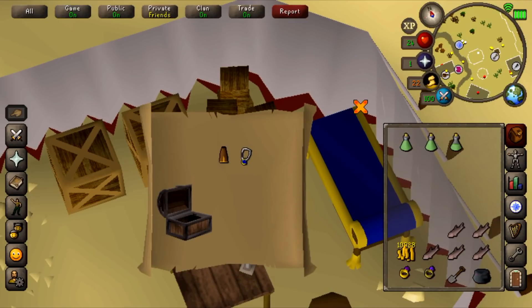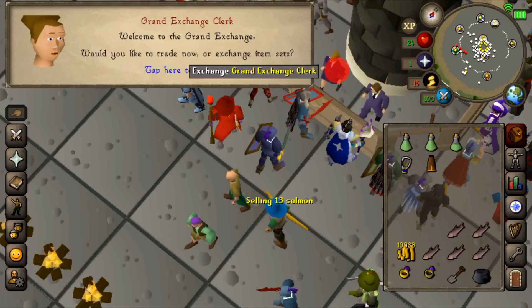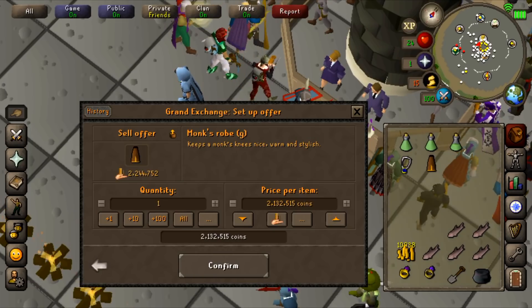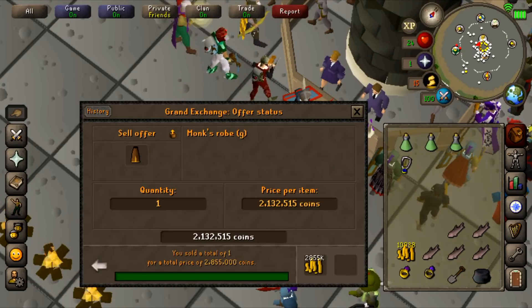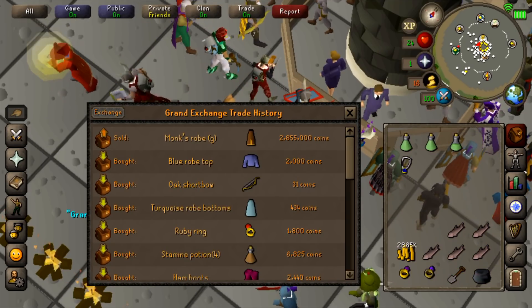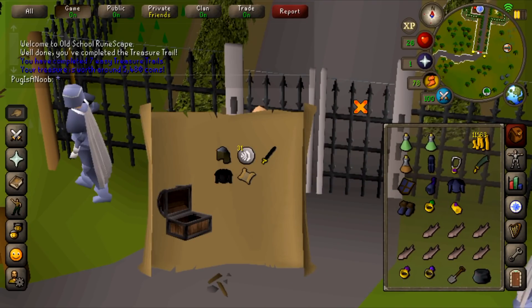Wait - that's Amulet of Rogue G! How much is that? That's 2.2 mil on my sixth easy clue! Let's see how much this goes for right away - I'm really curious. And that's 2.8 mil. Of course the price isn't accurate as everything's shooting up in free-to-play - 2.855 mil.